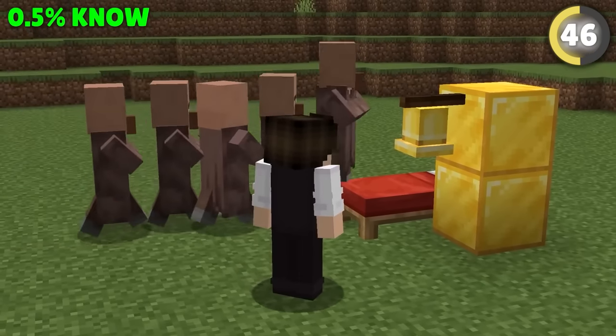Did you know trains actually exist in Minecraft? Technically they're called caravans, but if you attach a lead to just one llama, all nearby llamas will quickly run into formation and start following you around. With enough patience, you can breed llamas to have 15 slots of storage space, meaning you can carry around 150 shulkers worth of items with just a single lead.